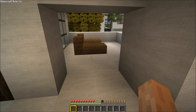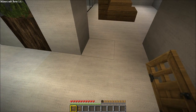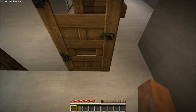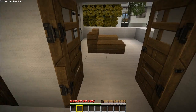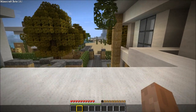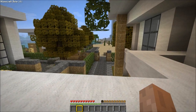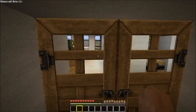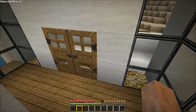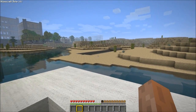Upstairs there's not that much actually. Oh, we forgot to place some doors here — I'll do it as we go so I don't forget, because this house will be available for download with a new world save and a schematic after this video. Our balcony overlooks the neighbor and the front lawn.